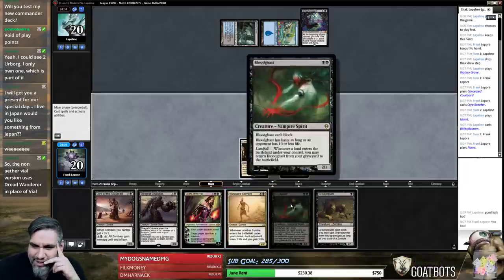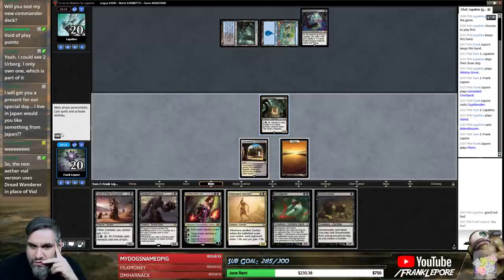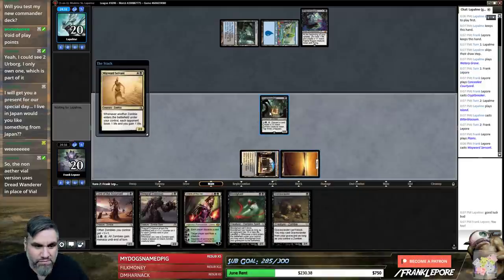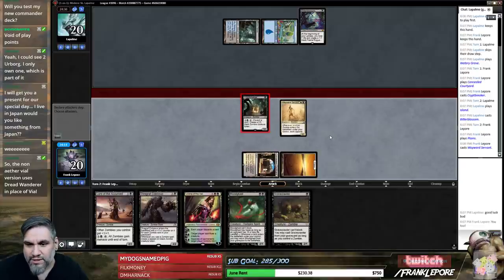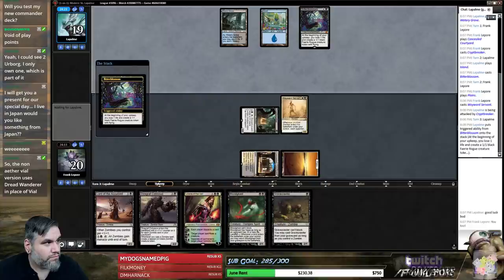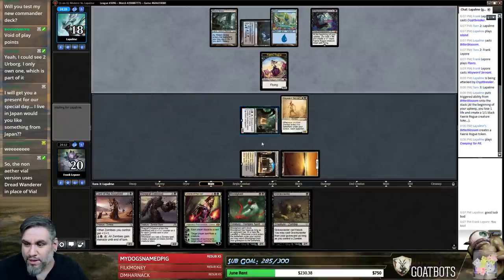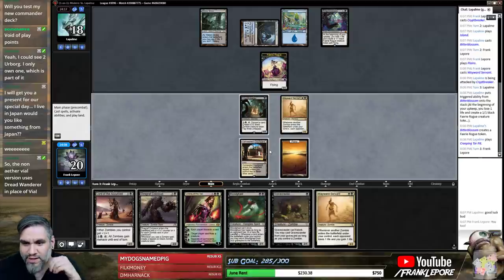There are a lot of things we can do here, which is nice. We might just discard Bloodghast, but I'd rather play Servant and get to deal a point of damage. The non-Aether Vial version uses Dread Wanderer in place of Vial. So basically, they're just going to die to their own Bitter Blossom — that's just how this works. Mono Wayward Servant deck over here.